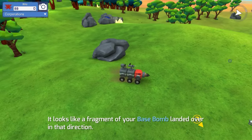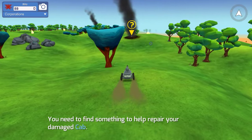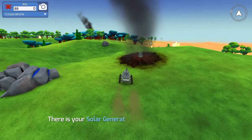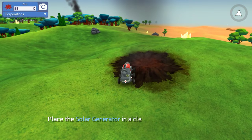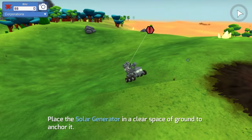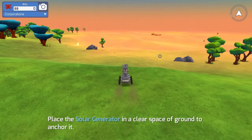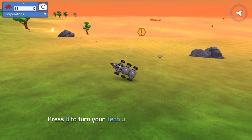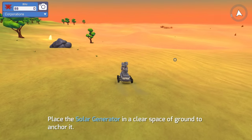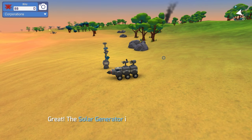Looks like a fragment of the base bomb landed over here. We're going to go get that. I guess we go to all the smoky areas. We kind of messed up with that airplane before too. Solar generator — thank you. We'll put that up here for right now. Must be anchored. If I come down here in a little flatter area, I think I want to build a base on a flatter zone. We can pop it down right over here. Does this look good to you guys? Looks good to me. It's a little bit flatter, a little bit easier to deal with.